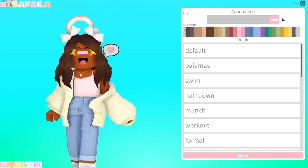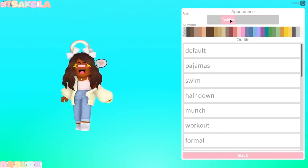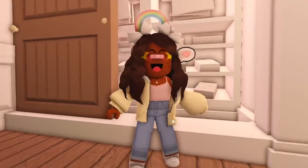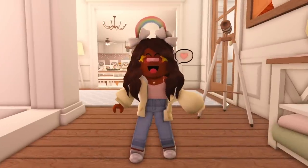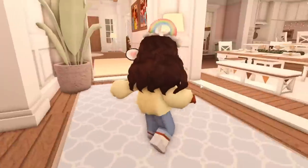Here are the different ages — it now goes from adult to teen to kid to toddler, and we still have the baby option of course. Oh my goodness, that is such a toddler thing to do. This is so cute — look at the walk! That means in my roleplay series, Livy can actually walk now.